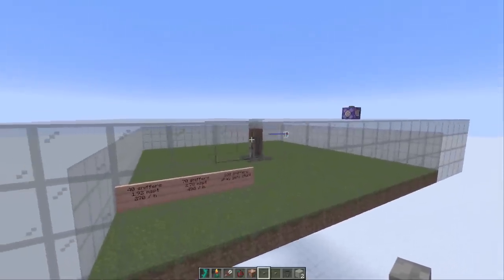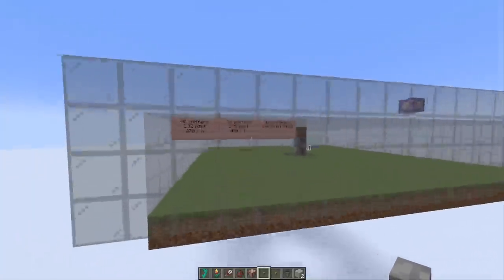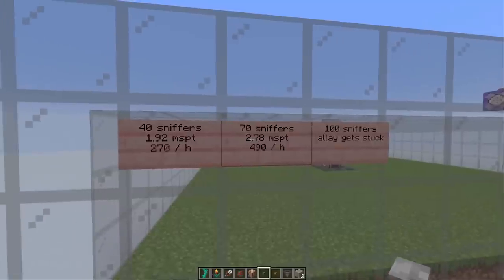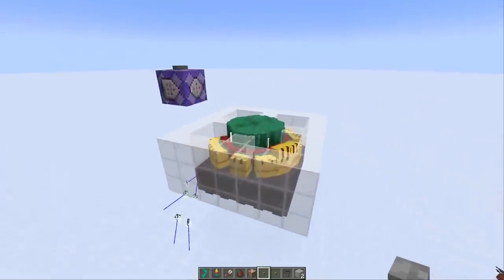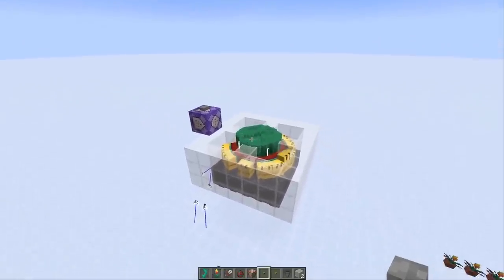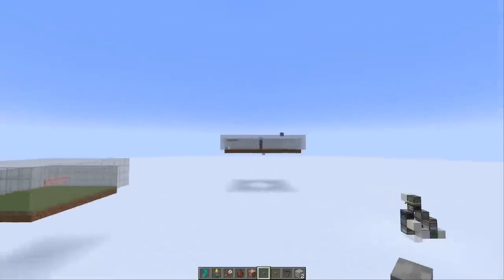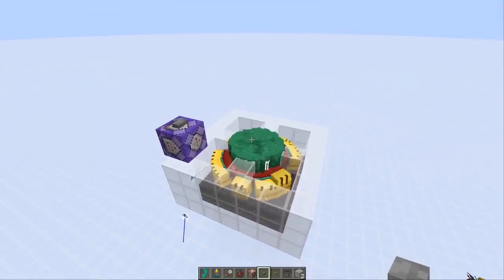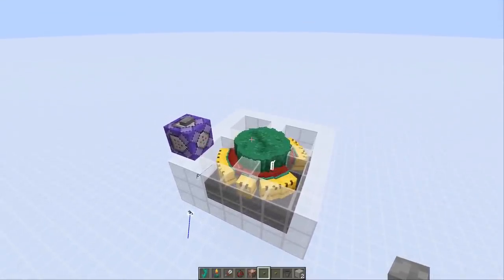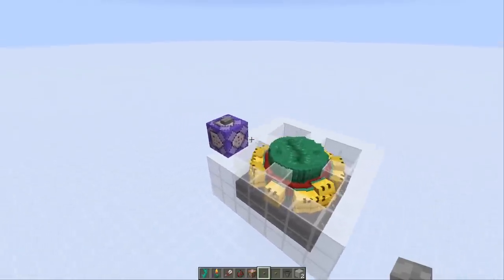It was also interesting to compare lag: with the big setup and 70 sniffers I get 2.78 milliseconds per tick, while with all of them crammed I get 3.2 ms per tick. The compact setup is slightly more laggy, and putting even more sniffers in will make it worse than the big pen solution, because it grows not linearly but somewhat exponentially when you have a ton of entities in one spot. So if lag-friendliness is the goal, it might be better to have them separated.